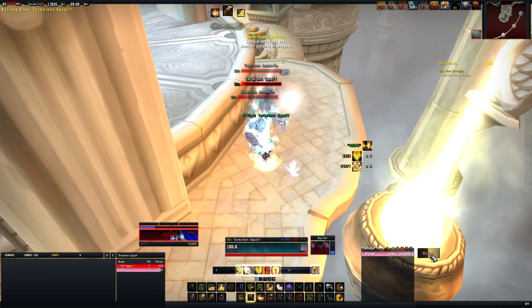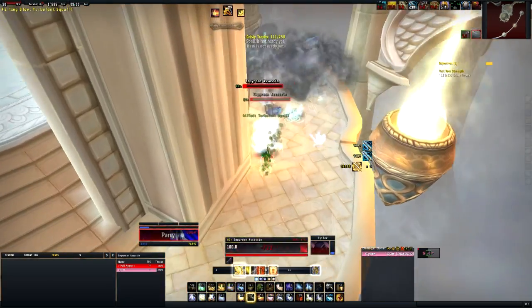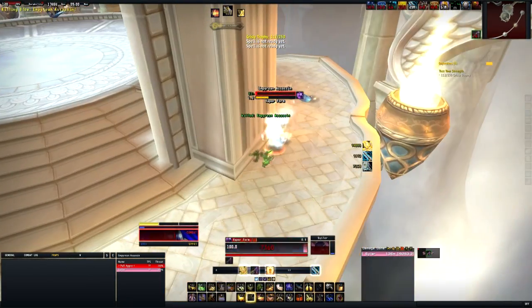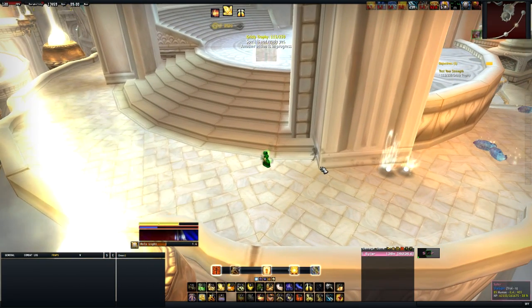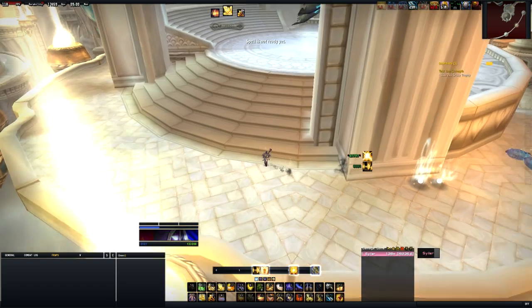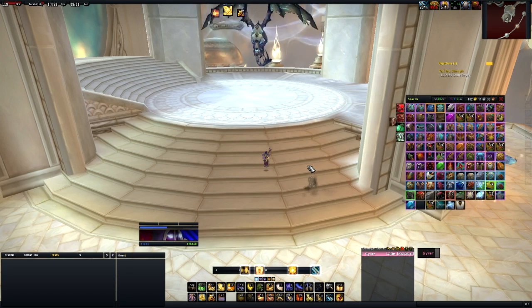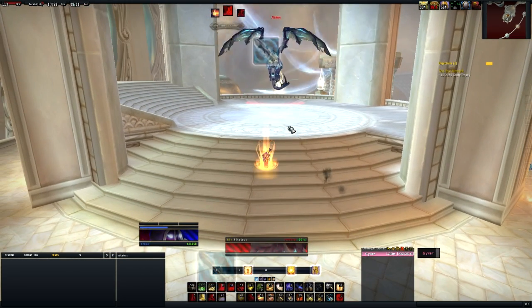I try to build up a bit of extra Holy Power before I finish off the pack, but as you can see my mana is really low. I make the mistake of popping Divine Plea and then healing myself — if you play paladin you know Divine Plea reduces healing done, so that's not the best idea. But once we're done, that's the boss that'll drop the mount. It doesn't take too long — it's about 15 minutes for me to run through this.